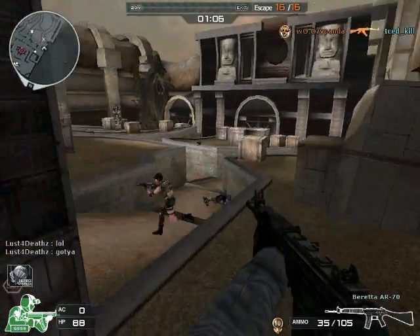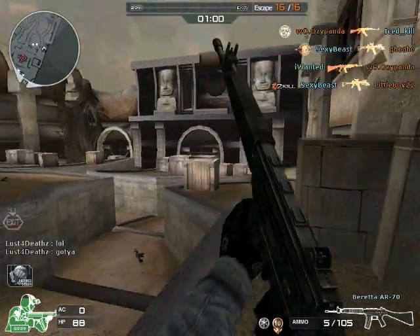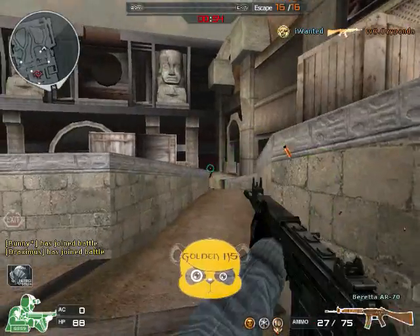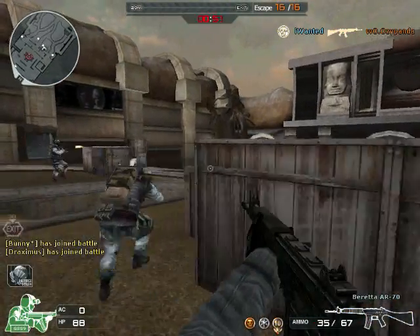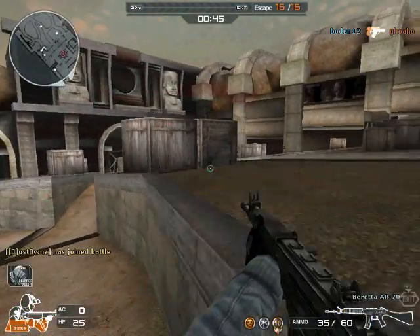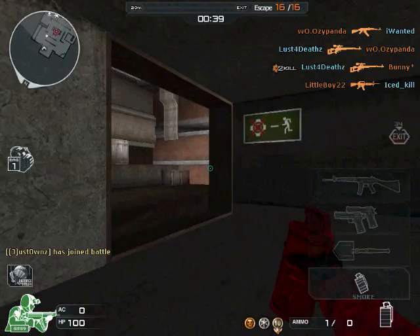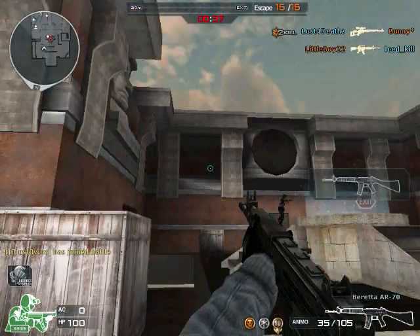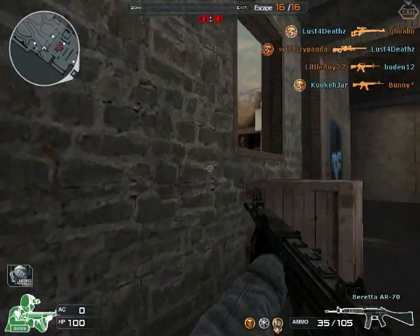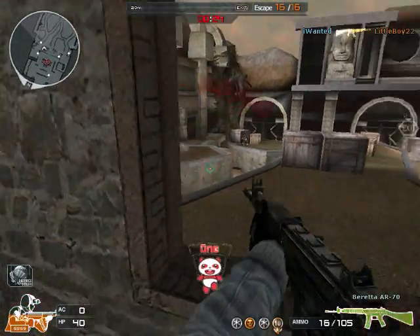Let's start scoring. Power — gonna have to give it a 4 out of 5. Not the best, but better than average. Maneuverability — gonna give it another 4 out of 5, because it's light, probably one of the lightest assault rifles, but definitely not the lightest gun in the game. Rate of Fire — it's fast, definitely gonna give it a 5. Accuracy — gonna have to give it a 3 out of 5. Ammo — definitely a 5 out of 5. That equals 21 out of 25, which is about 82% — somewhere in a B.